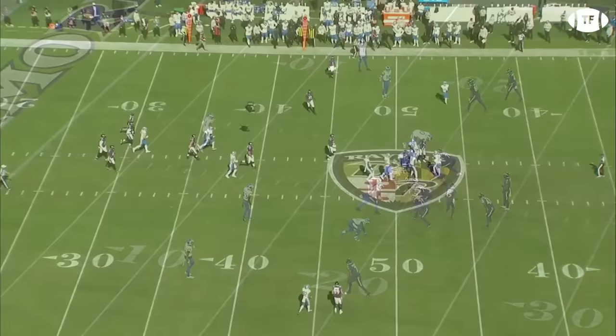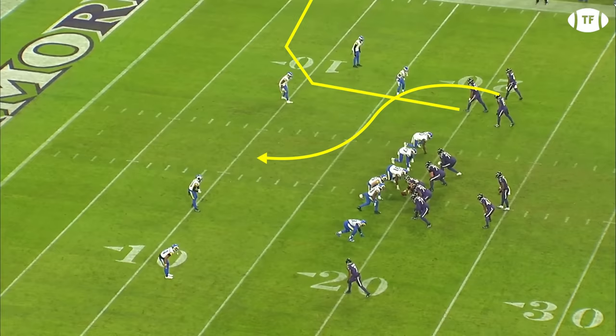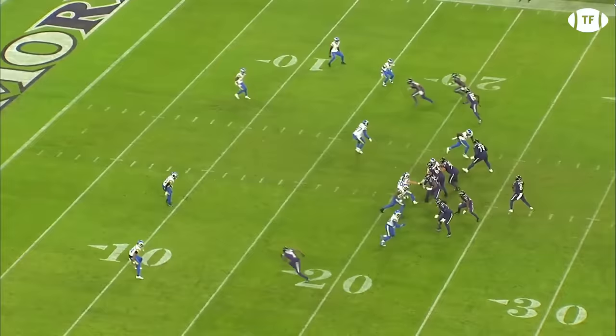Here it is again with more split field quarters coverages. The safety will flow with the initial motion, changing the box side to the bunch side, but the routes are perfect to beat it. Zay will track hard in to hold the middle backer, Isaiah Likely will run a flat corner aiming to split the boundary defenders, and Nelson Aguilar will curl into the space. With the corner dropping to stop the easy out from Likely, Lamar can find a wide open 15 to move the chains.